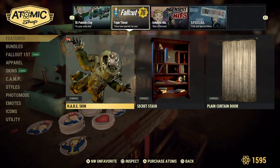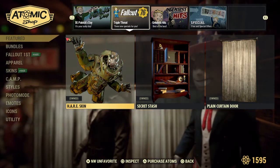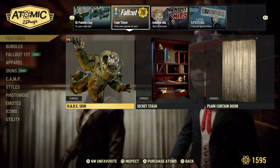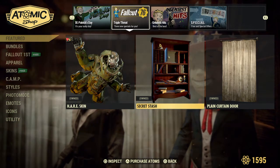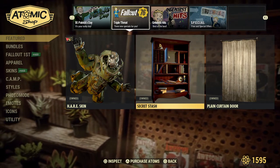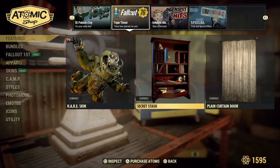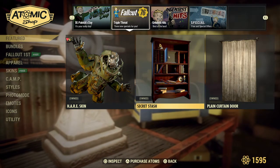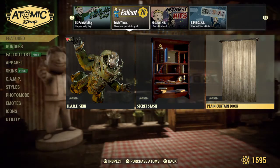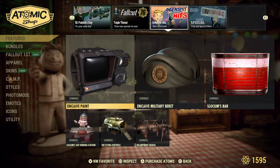This was last Tuesday's update, which I did not do a review on. It includes the HARE skin for the power armor, which I actually liked, a secret stash box shelf which was pretty cool — I'll show you that in a second — and the plain curtain. I believe these were around 200 to 300 atoms each. Totally worth buying, definitely check them out.